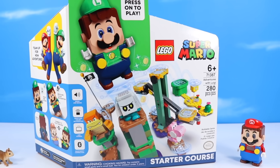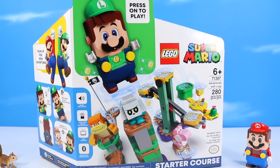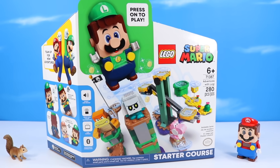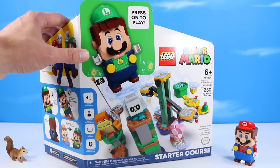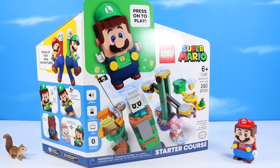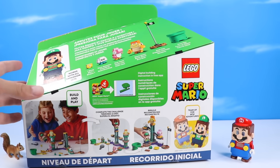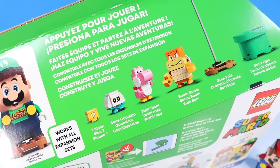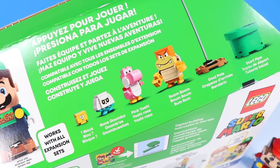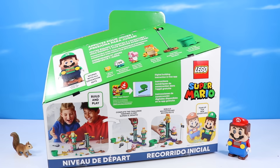Finally, Lego's Super Mario Adventures with Luigi, set number 71387, 280 pieces. Much like the Mario Starter Course, the same kind of style box — these are the all-important Starter Course boxes to get. If there's anything to pick up, it's this set. Pretty good lineup of characters: Bone Goomba, Pink Yoshi, and Boom Boom. Plus your start pipe and goal pole. Then you can go on to all the expansions.